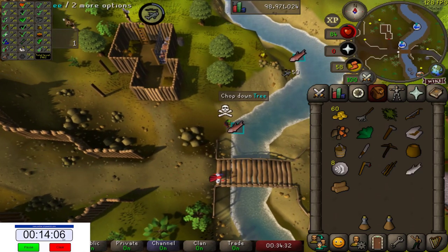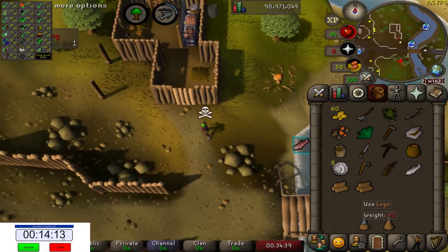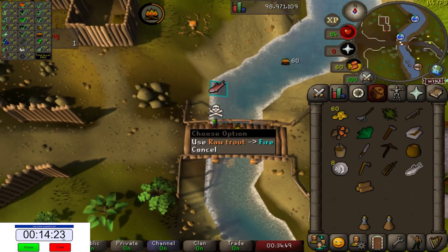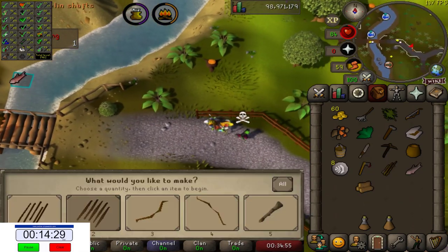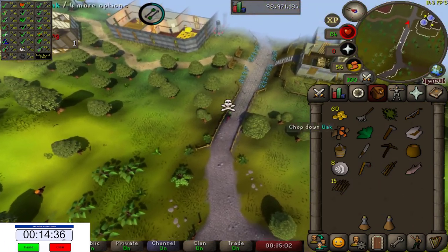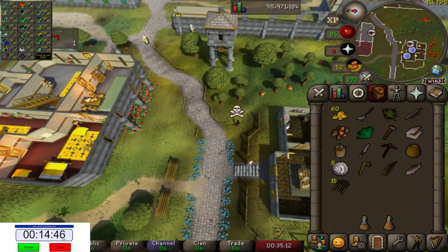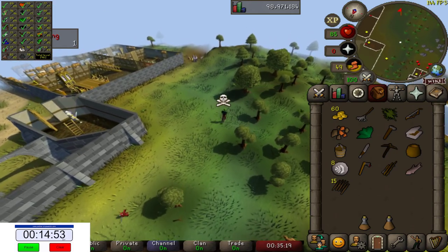We're going to the fishing spot anyway — god, that sucks. Catch a fish — perfect. Let's chop this tree. Start running, light a fire, cook the trout — perfect. While running, we've got some fletching to do. Javelin shafts, whatever. If I'm not mistaken, we have everything except for Hunter. So I need an impling. Where can I get an impling? I know there's one down here somewhere. I just have to find it — so frustrating.